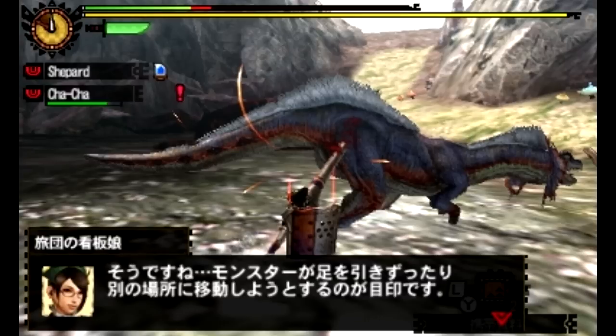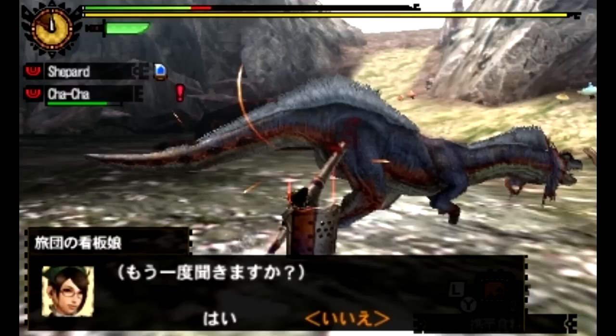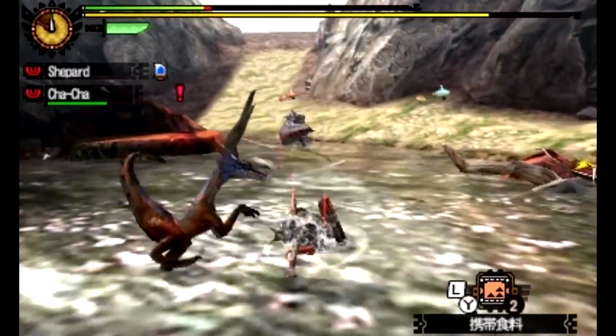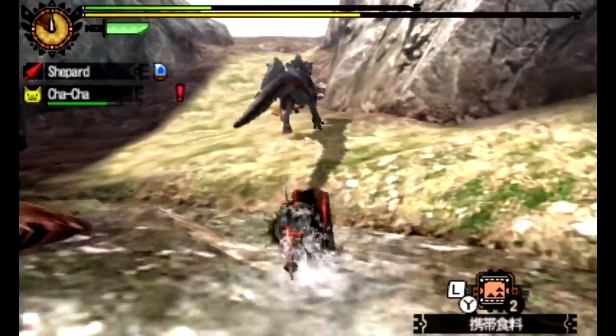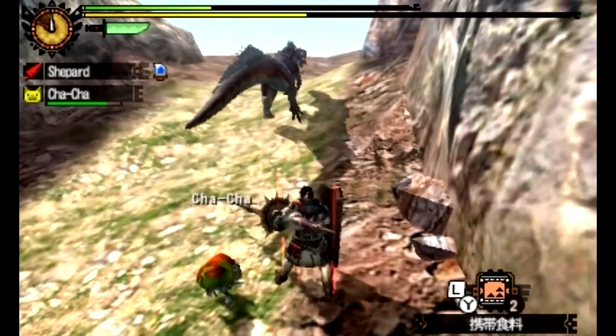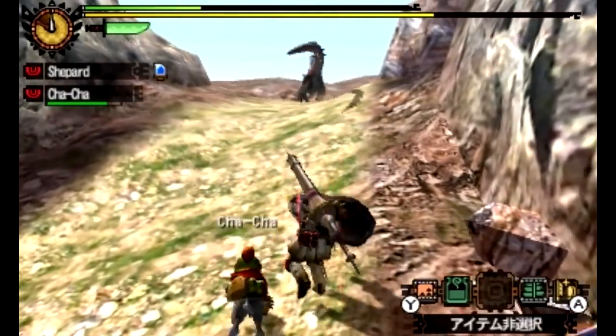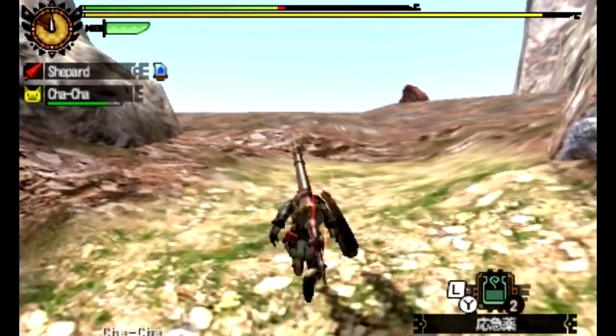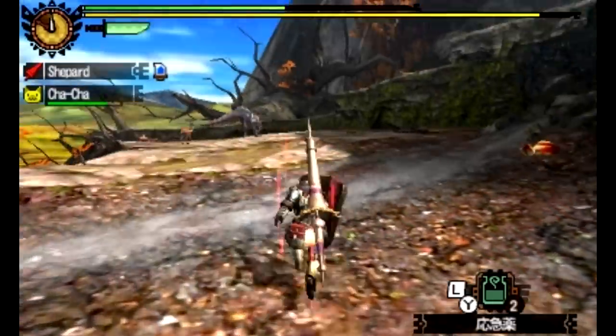She might be saying that the Great Jaggi's already weak, or she might be saying like, 'Hey idiot, don't overextend yourself.' I was hoping to get off another riding attempt there, but typically if they've already been ridden once, it's difficult to ride them again — they have a little bit of a recovery time.